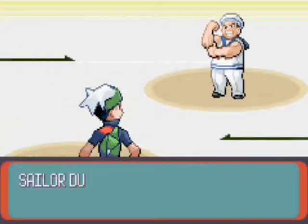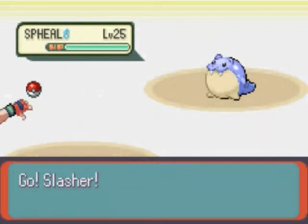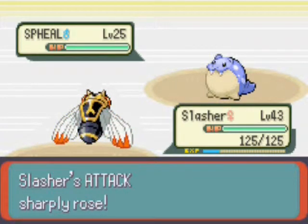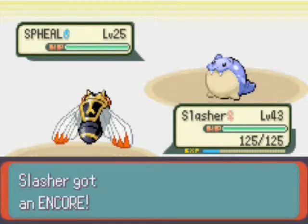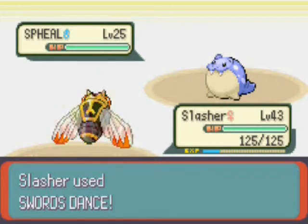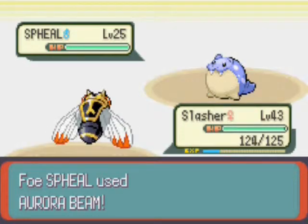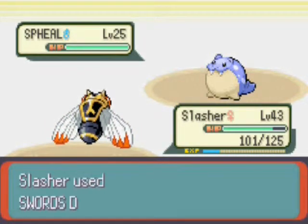I do know that this one — I think it's this sailor right here — he uses Spheal. And the Spheal locks me the hell up, because I accidentally end up using Swords Dance instead of just going ahead and beating his Pokemon with Cut or Slash. I guess I was trying to have Slasher sweep through both of those Pokemon without them attacking. But I freaking use Swords Dance, and what that ends up doing is keeping Slasher locked, so he can no longer use any moves but Swords Dance. So I'm stuck in this everlasting Swords Dance cycle. Spheal is an ice-type Pokemon and Slasher's weak to ice-type Pokemon.